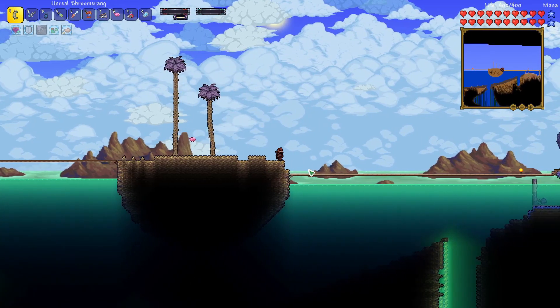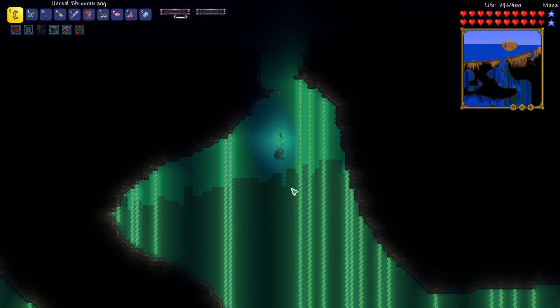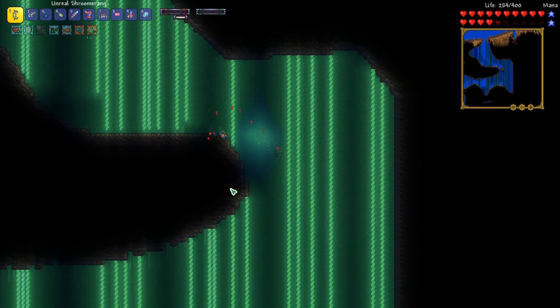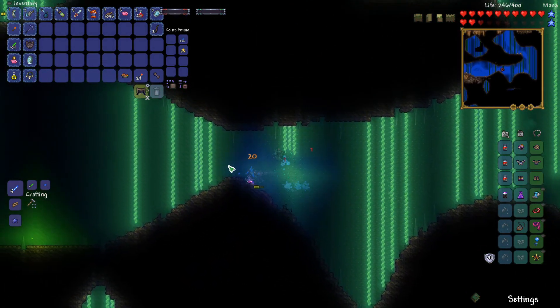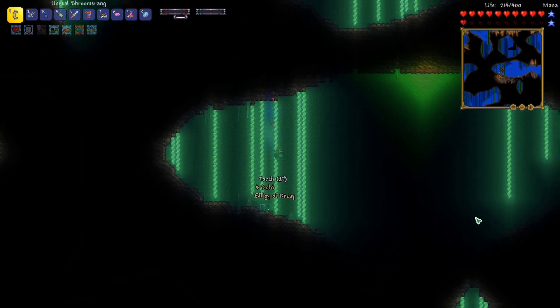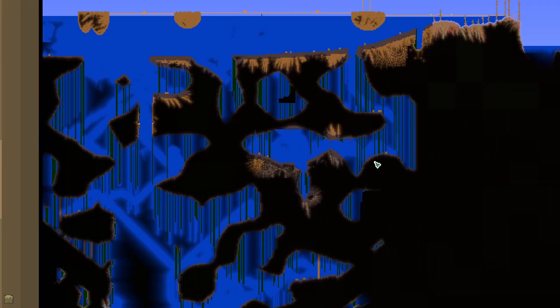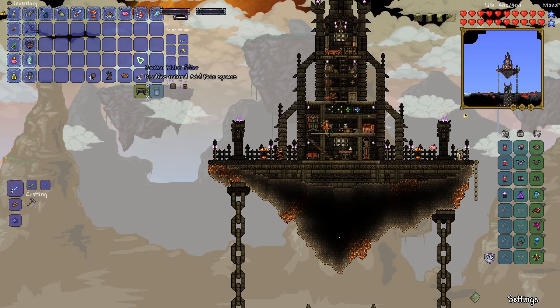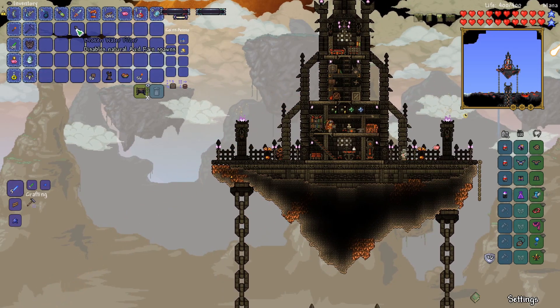I used one of our beach teleporters and here I am in the sulphurous sea biome. I want to go explore a little bit because I remember there being some chests down here that I didn't get — I saw them during the editing process. And here's one right here. I wanted to see what other stuff we can get from this biome because there's definitely lots of new items I've never seen before. We just woke up the aquatic scourge, so I think it's time to head back. I think we got all the chests in this biome from the areas we've explored. We have the broken water filter, and this disables natural acid rain spawns — that's actually really handy.